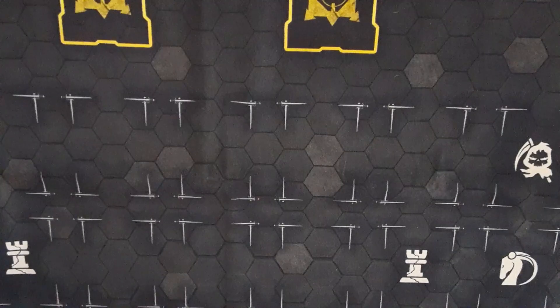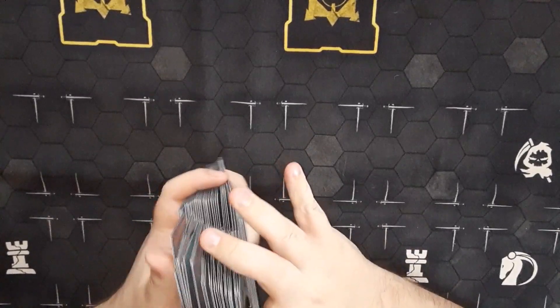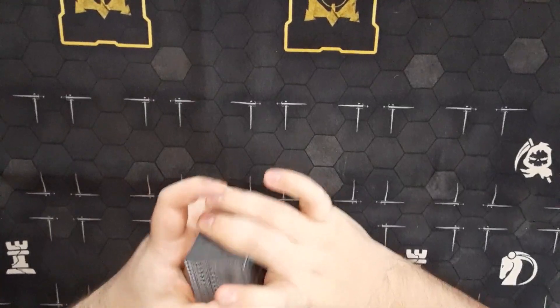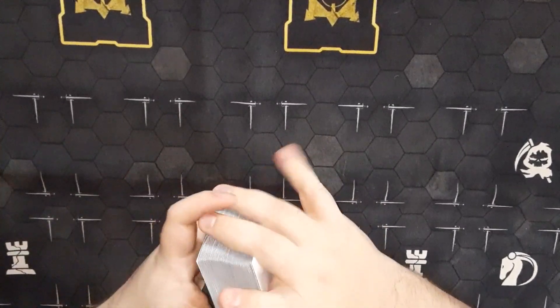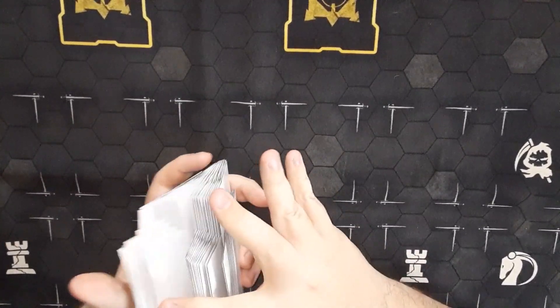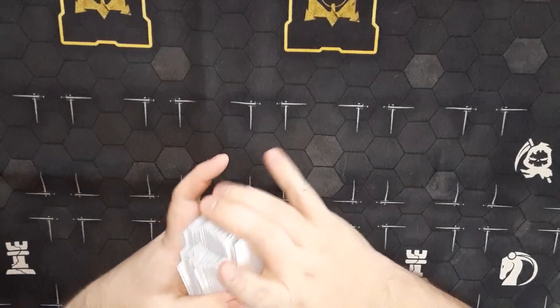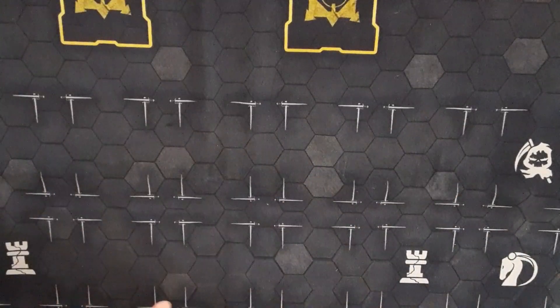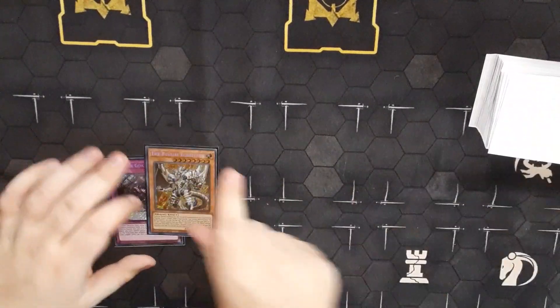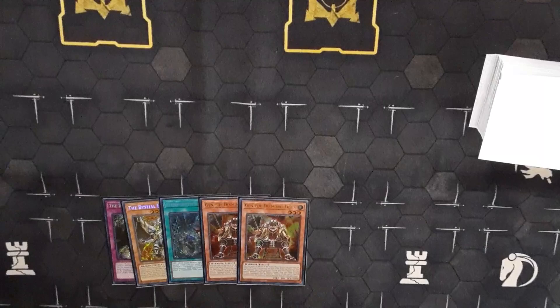What is up everybody! We're here with a test hand video for a deck that I posted earlier last week — Fiendsmith Lightsworn. This is 60 cards, so let's do some test hands to show that this deck isn't really linear at all. So give it a good shuffle here — one, two, three, four, five.